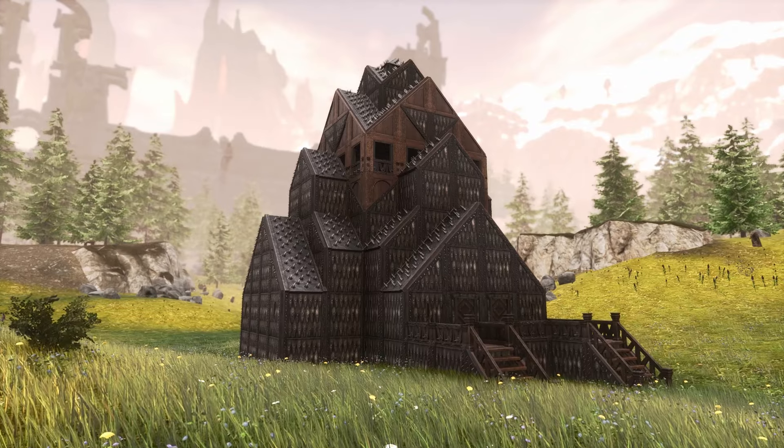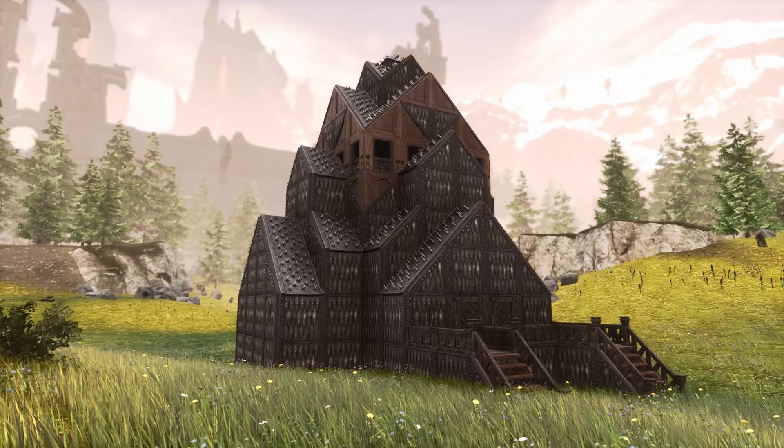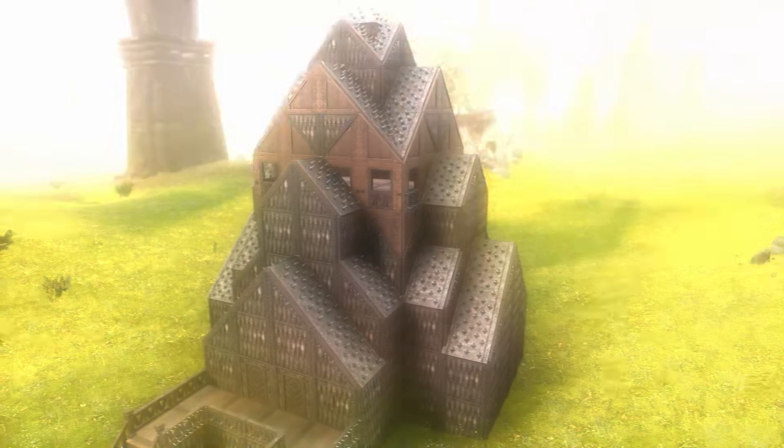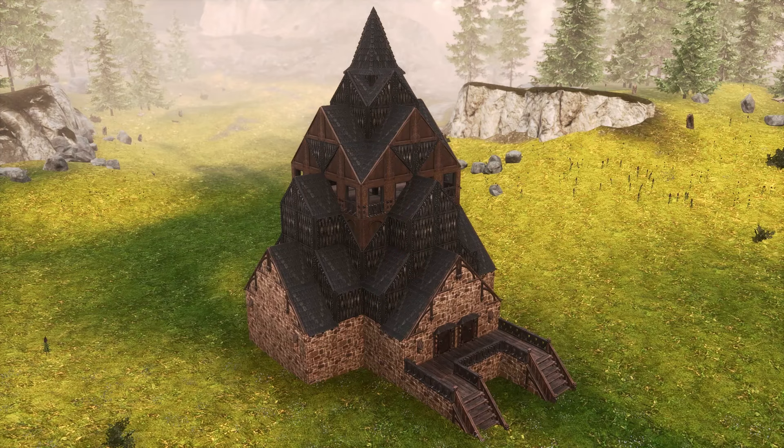Frontier benefits greatly from sharp shapes. Use sloping sides to give this set as much shape as possible, or just go all out with an A-frame house design. It's also great as a secondary material in combination with sets like Numidian too.